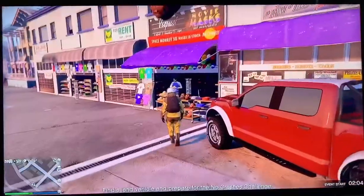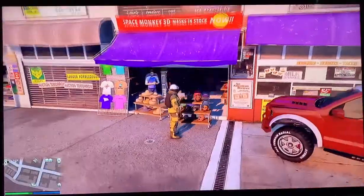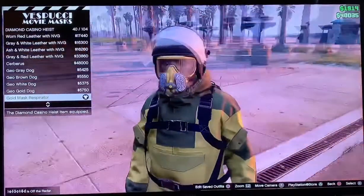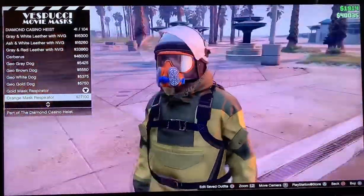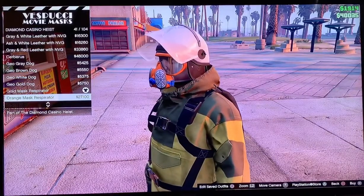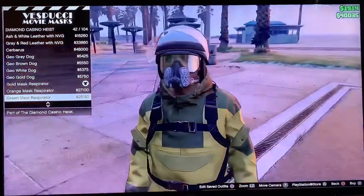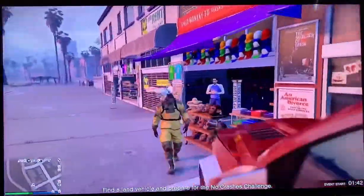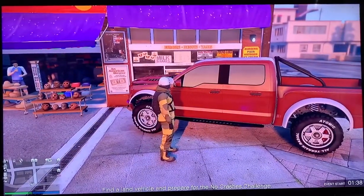Now I'll show you where the mask shop is. Go on your map to the left-hand corner where the pier and ferris wheel are and mark Vespucci Masks. At the Vespucci mask shop on the beach, go to the mask category, scroll down to Diamond Casino Heist, and put on the gold mask respirator — or any other one you'd like, such as the orange respirator if your helmet is orange. You could also pick the green visor, yellow visor, whatever you want — it's all personal preference.